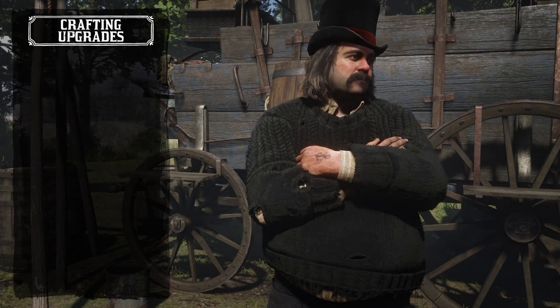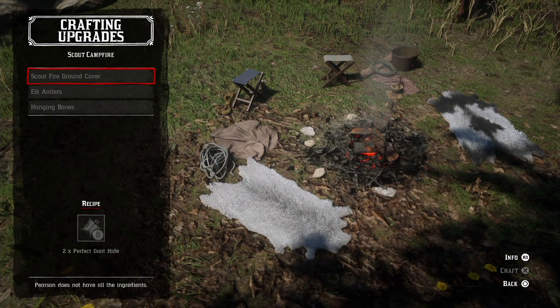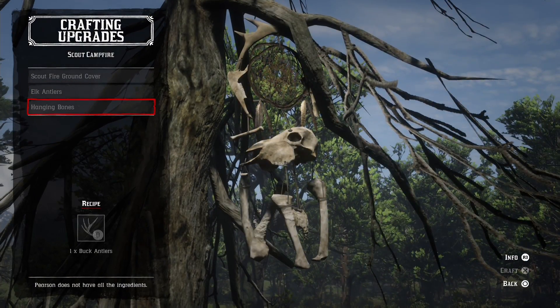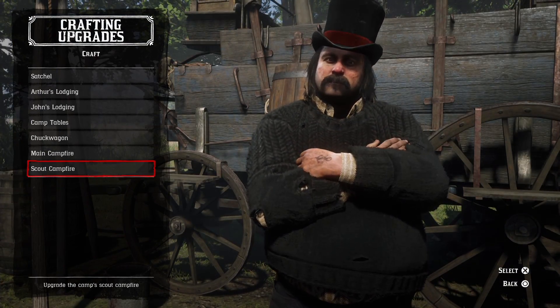When you go back to the gang's camp, you can also upgrade different things for aesthetic value around the campsite, as well as other upgrades that can actually add more money faster to the gang camp and more contributions from other gang members — so you don't have to give as much as you normally would if you didn't upgrade those certain features.